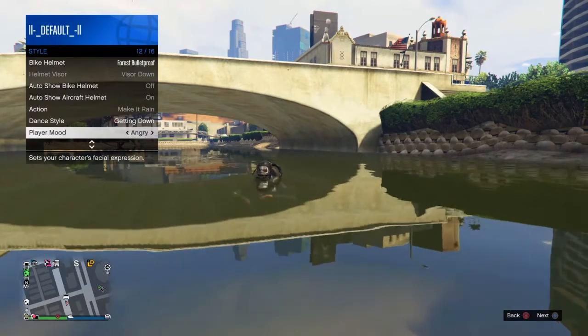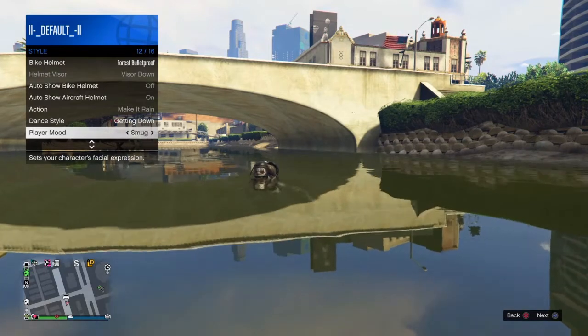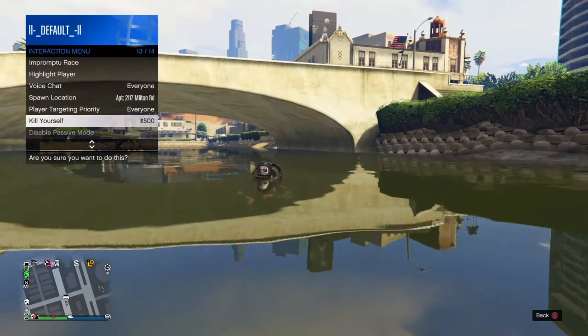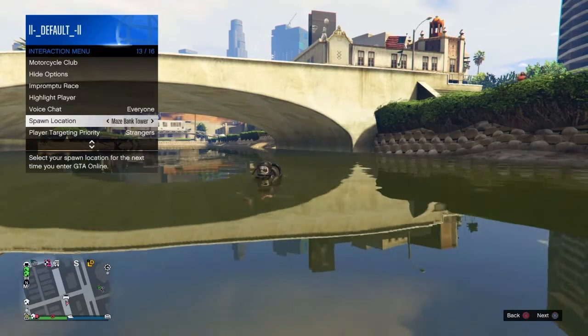After that, switch to Player Mood and hold right on the d-pad for a while as well. Then make sure your spawn location is set to a house that has a wardrobe in it, so you can edit your outfit when you spawn in.